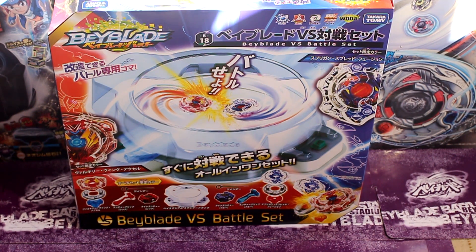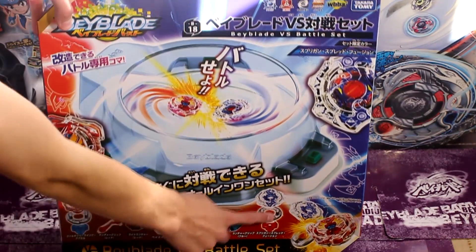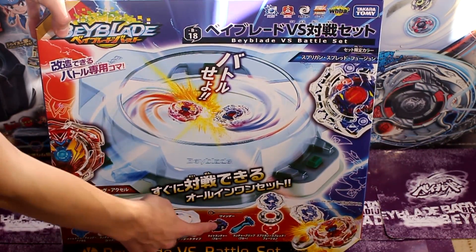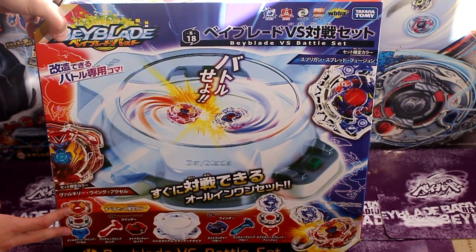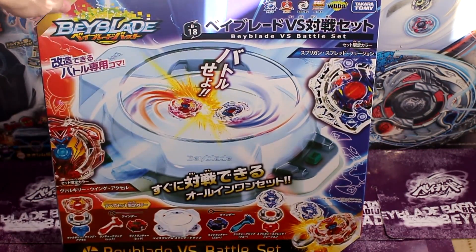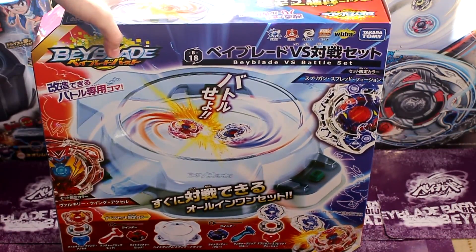So this set comes with Spriggan Spread Fusion, a blue grip, a blue launcher, a stadium, a red launcher, a red grip, and a Valkyrie Winged Accel. So let's get to reviewing this box.